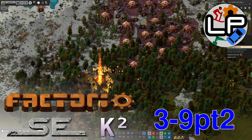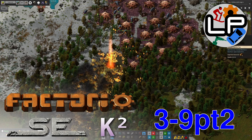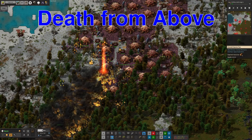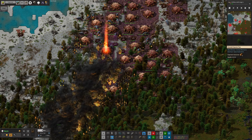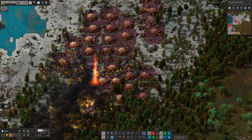Hello everyone and welcome to Lawrence Plays Factorio Space Exploration at Crestorio 2, part two of this week's update where we have a new toy. Mark has now finished off the infrastructure required for us to have the beam transmitters set up in Caledas orbit, and that means we've now got this wandering beam of death playing around down here on Norbit.